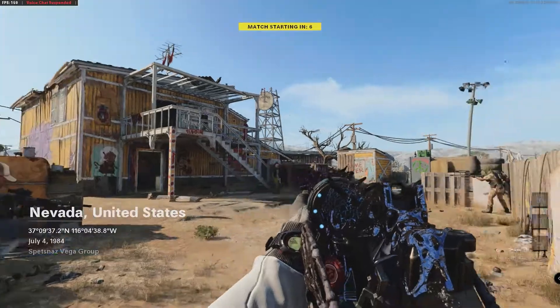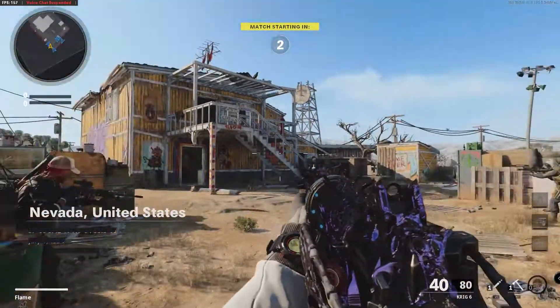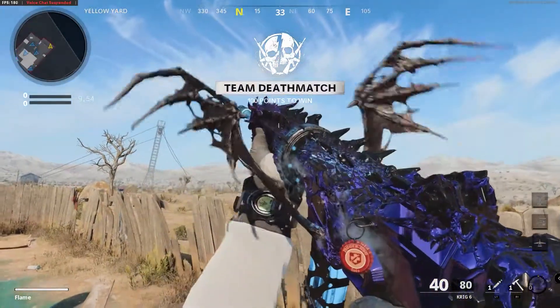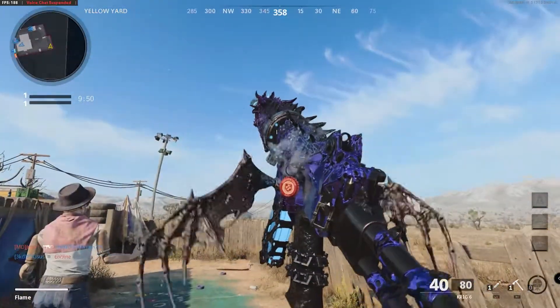Alright, so we're here in-game. You can see this is the new Krig-6 — Ice Strike, I think, is what it's called. So first thing we got to do for sure is the weapon inspect. And as you can see, the gun quite literally flies out of your hands.